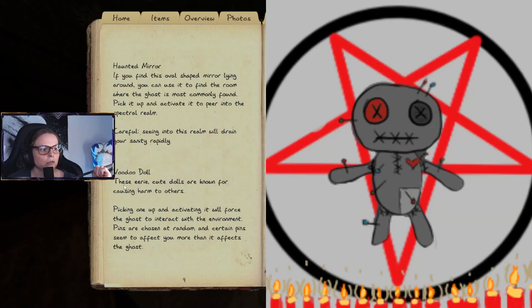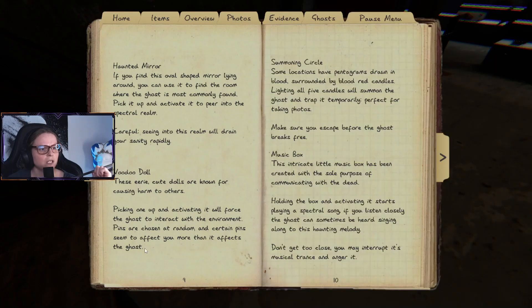We have the voodoo doll. These eerie dolls are known for causing harm to others. Picking one up and activating it will force the ghost to interact with the environment. Pins are chosen at random, and certain pins seem to affect you more than they affect the ghost. I've seen the doll but I'm not sure what the pins mechanic means exactly.